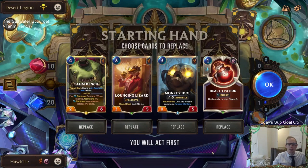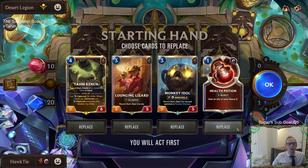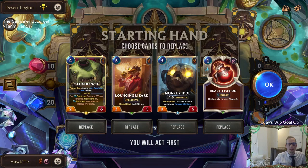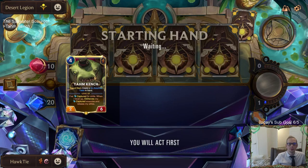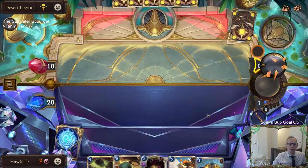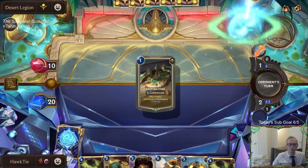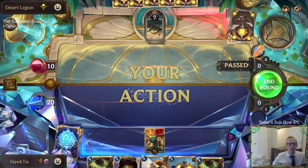I need to get the Bilgewater board up in here, I wonder if I can change that. Let's get some early blockers - we'll just send all those back. Got a two-mana unit - even though Boxtopus isn't the best blocker, we still have a two and a three. We need to get the Bilgewater board for the Saltwater Scourge.